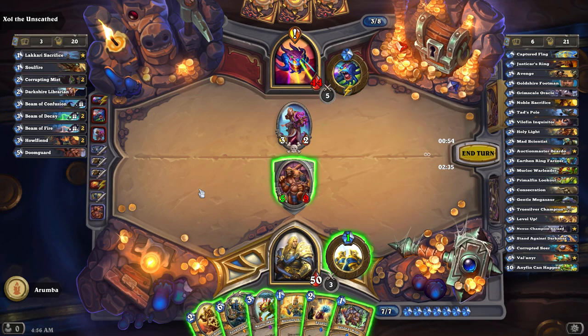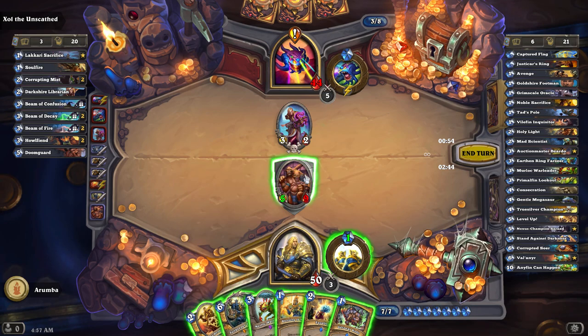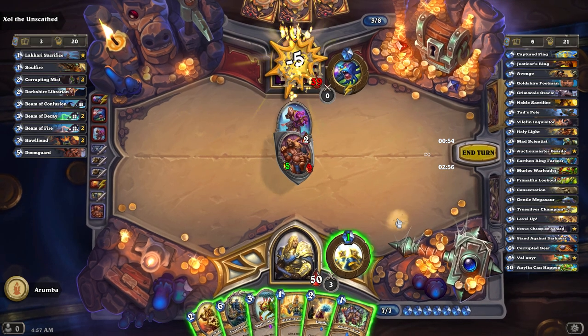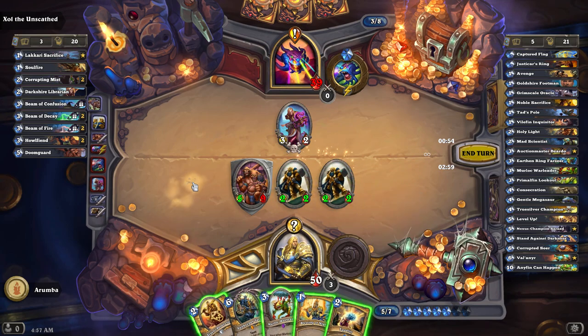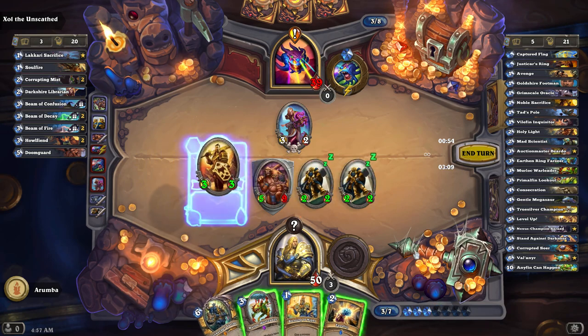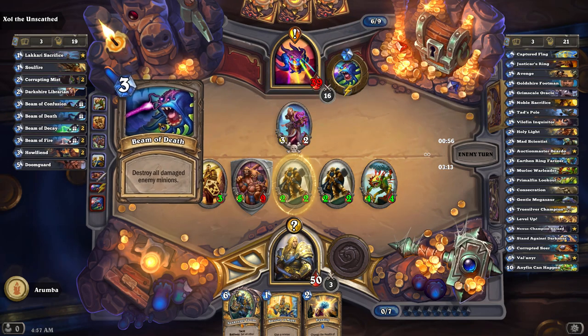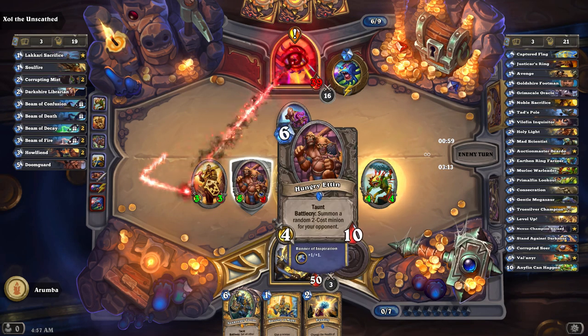It's a good minion. If I set his health to 3-3 with Sunkeeper Tarim, then he won't technically be damaged and he'll survive. That'll be useful. I don't think it's important enough though — we'll just let her kill it. And then we'll use the Getaway Kodo to summon it again next turn.